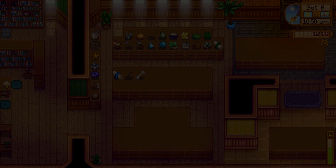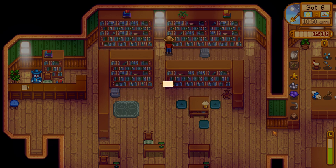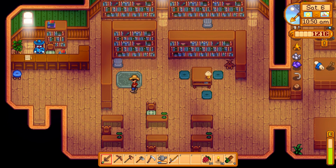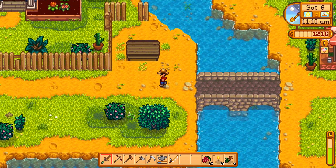Let's run down to Gunther and give this to him. So we got some extra books too. Not quite a reward yet — some more books up here. Prairie King — smash hit video game. The developer has stated that the protagonist is based on a cowboy hero. Studying diamond yields: 1 in 500 stones will be diamond rich — that's not very many. But there's actually a gem duplicator — you can put a diamond in it and you'll get two out every time. So you can just get free diamonds — you just wait.